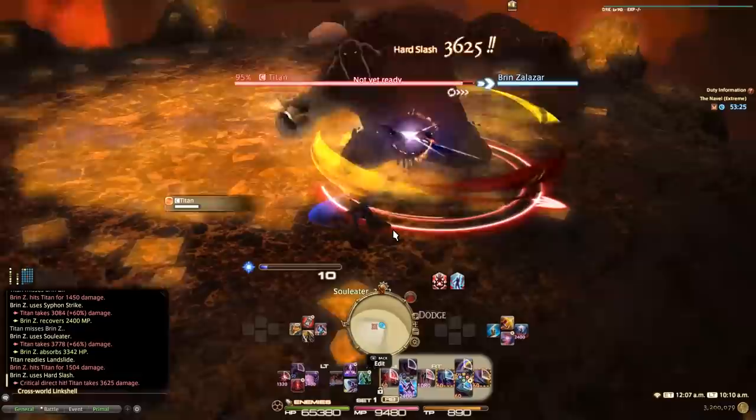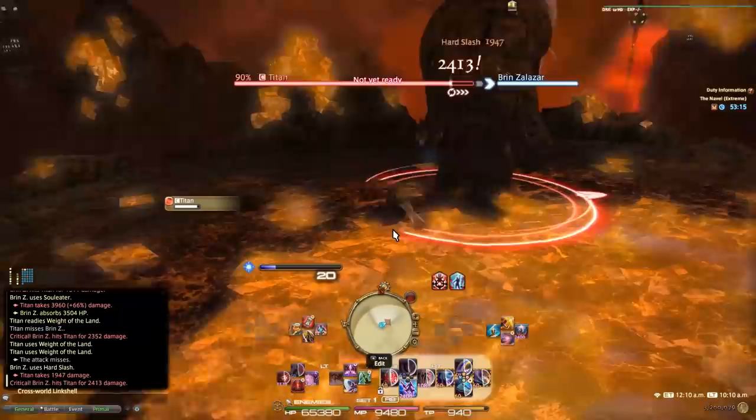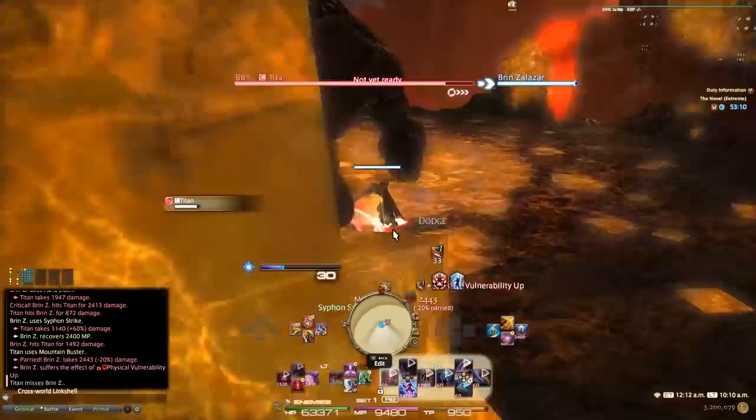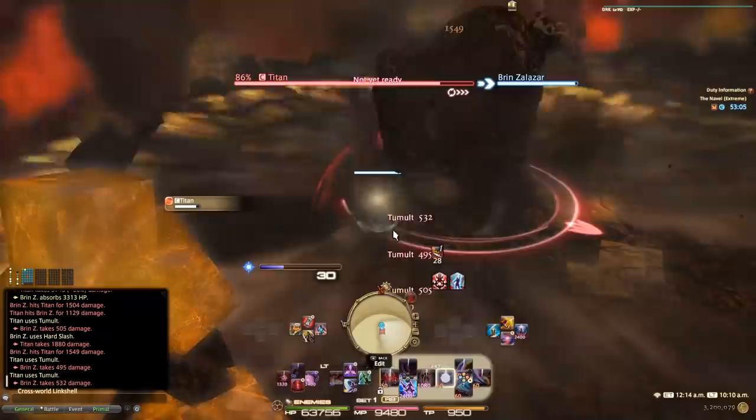Another mistake is that they will run out of an AoE. This is kind of the last mistake I see players make. I've avoided that AoE but have not returned to my normal position — this is the same problem as running the enemy around over and over again. In the situation you just saw, if my party was behind me, they would have all been hit by that tank buster. So you want to get out of the avoidable AoEs, obviously, but then return to position.